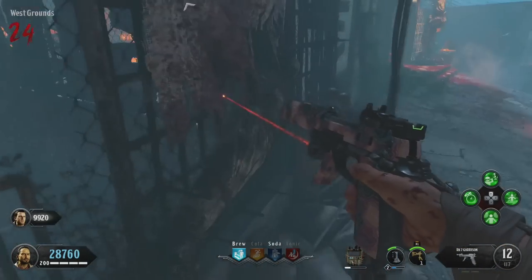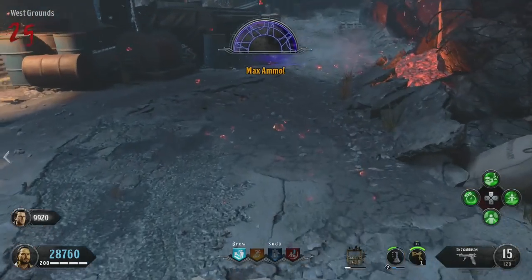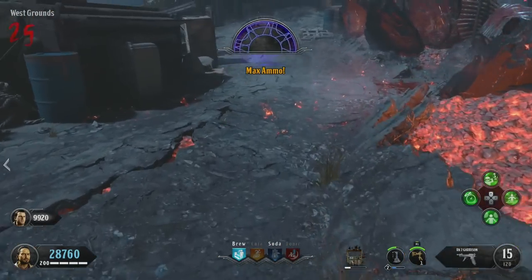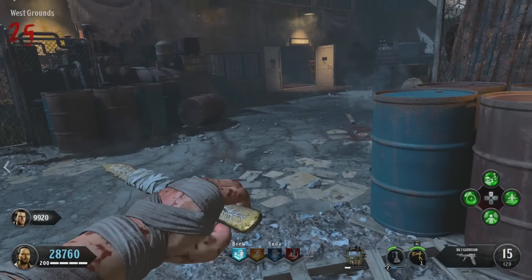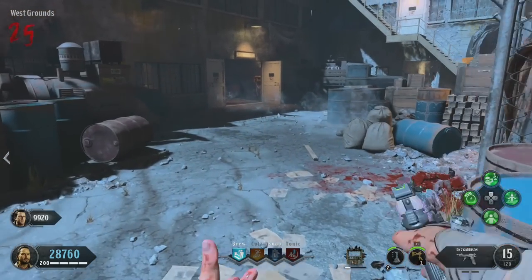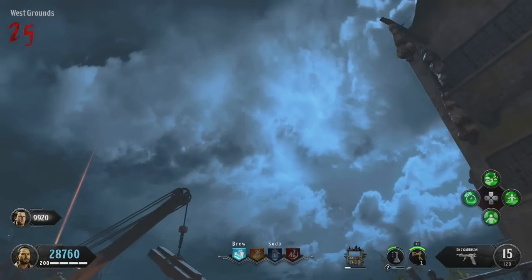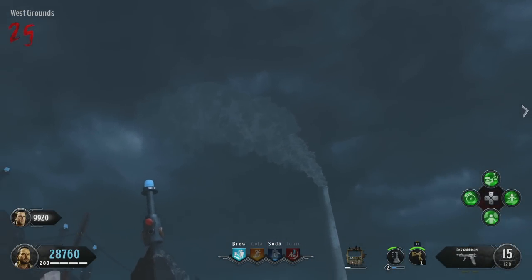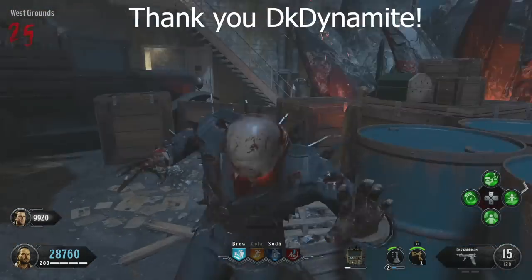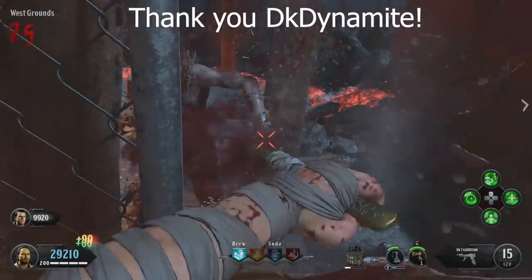Alongside adding that perk in, they also fixed this Easter egg which has been broken since Black Ops 4 released. The Easter egg has been known about since last year because it was one of the things that was leaked when the QA tester was going through and leaking all of the remaining Black Ops 4 Zombies Easter eggs. It was DKDynamite who realized that this egg was now active in the game, so credit goes to DKDynamite for realizing that the QA tester's steps were now working and letting people know about it.